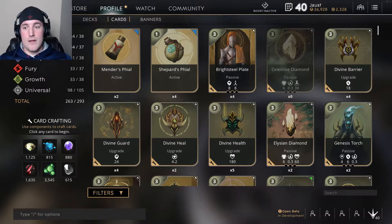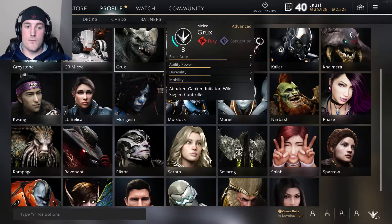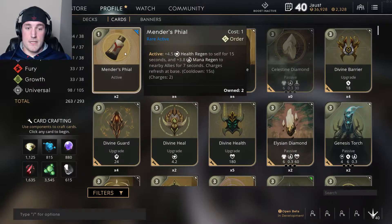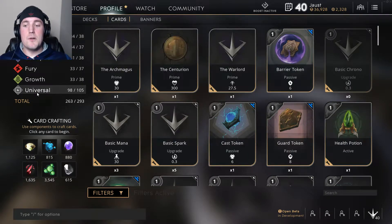So the card structure: we have Order, Intellect, Corruption, Fury, Growth, and Universal. Every single character in the game can play with a Universal card — that makes sense. Then specific colors — green, red, purple, blue, and white — go to specific characters. For example, I play a lot of ADCs, which is the attack damage carry, like Twin Blast and Murdoch. Murdoch is Fury and Intellect; Twin Blast is Growth and Fury. I also play Grux, who is Fury and Corruption. That completely determines which cards they can use. As you can see, I am almost max level — max level is 50 — and I still haven't even unlocked all the cards.